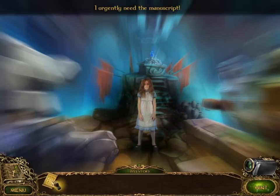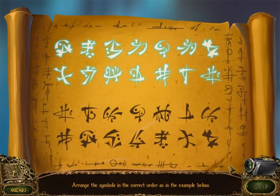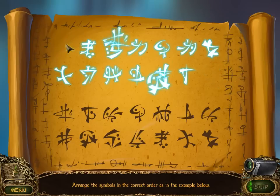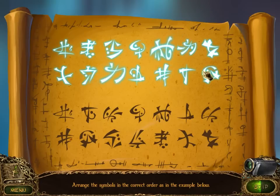I urgently need the manuscript. I arrange the symbols in the correct order as the example below. Okay, how far can I click them? Very far - good. Are they supposed to be mirror images? Oh, I actually rotate them too - oh boy! Okay, well that actually explains things.